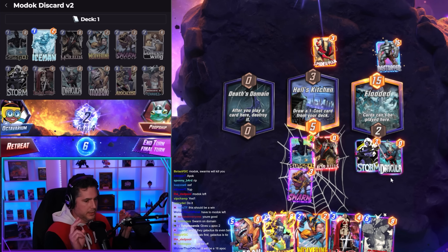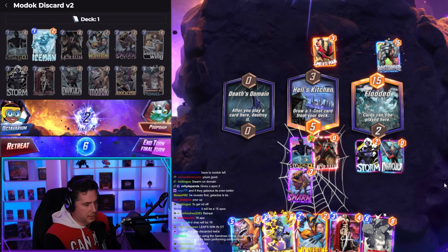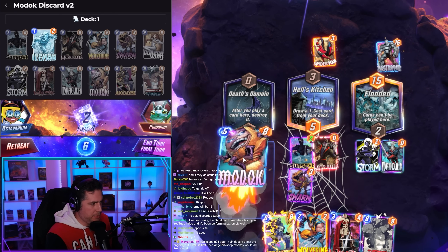My math's wrong. We're up because Dracula procs twice — because Dracula discards itself. Apocalypse 16. Yeah, so this should be a win.